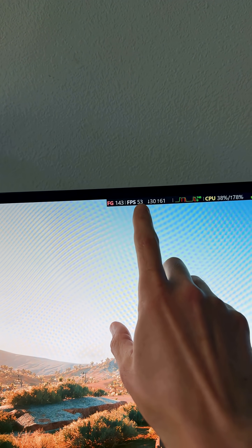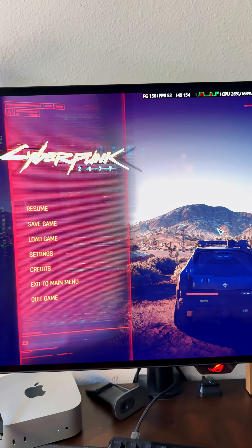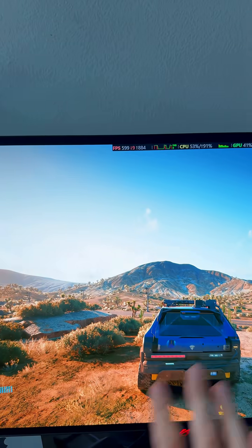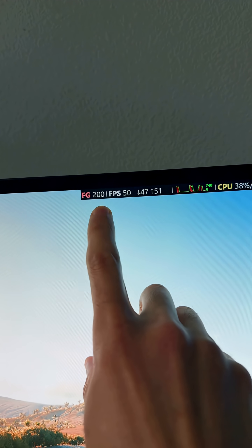At 3x, we went down even more — 52 real FPS, with 156 reported. Now let's go up to 4x. We went down to 50 real FPS and we're getting about 200 reported FPS.